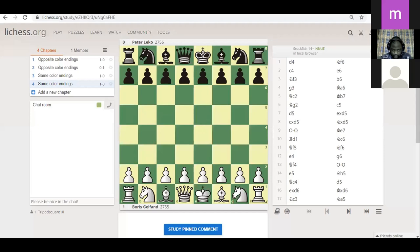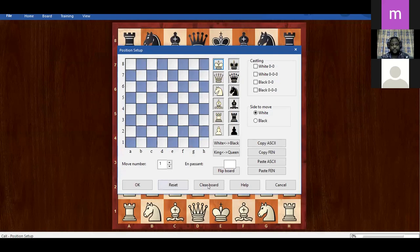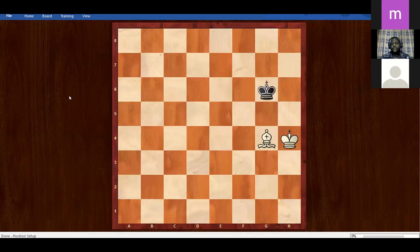We're going to quickly be using ChessBase for the introduction. First of all, I must start by saying - and I'm sure all of us know this - that you are not able to win with a bishop and king versus king. This position, you cannot win, because there is insufficient checkmating material. This is a very important detail for us to know, because this is one idea that the opponent can always try to do.